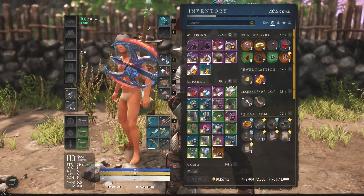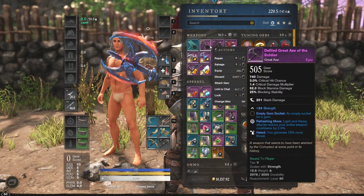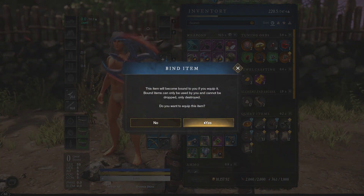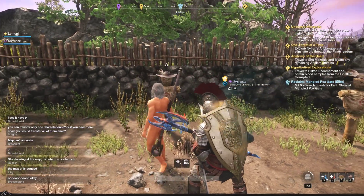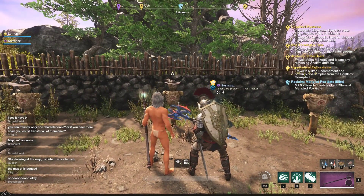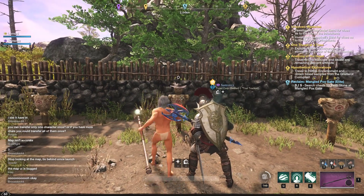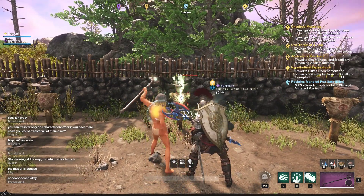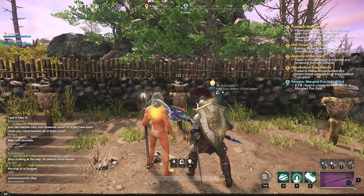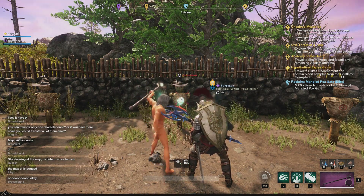Before we really dive into this, I want to preface a couple things. One, this is based upon how I believe the gems to work based on my own calculations. I don't want to give you anything completely definitive, but it is my personal belief that there is no bug associated with the scaling gems, specifically the focus gem. I am not a professional statistician, so please comment with any errors you think I may have made or anything you think I may have missed.